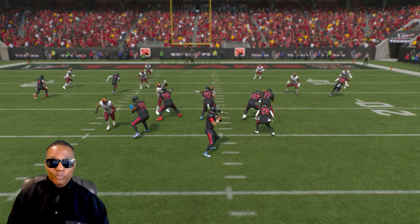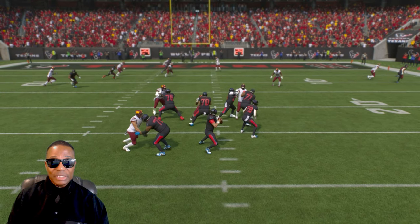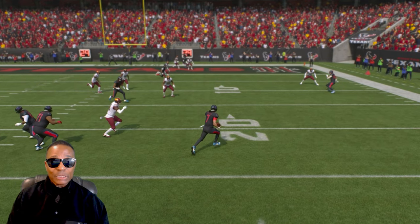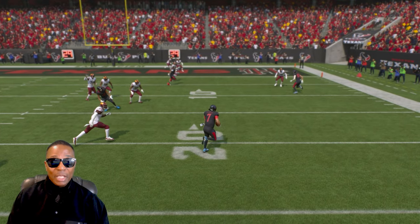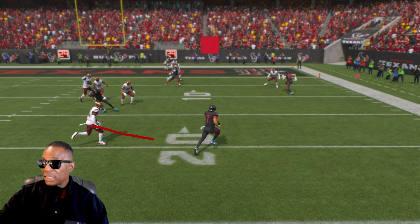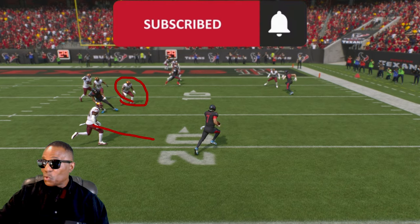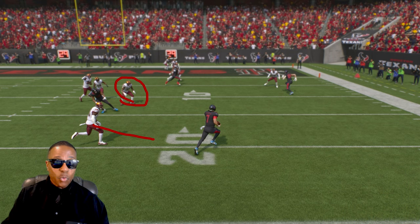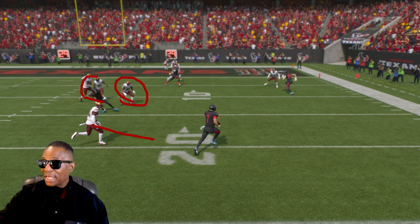Watch this — I want to point out the smartness of CJ Stroud but also a default issue with Madden. Once he gets to the line of scrimmage at the 20, those defenders should be coming at him, but they don't. I can understand them not moving until he passes the 20 because there's a receiver right there, but I wish the AI had the intelligence to know he's got two men behind him and could go chase Stroud.